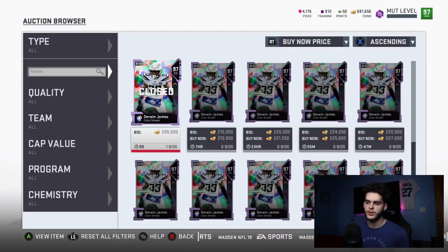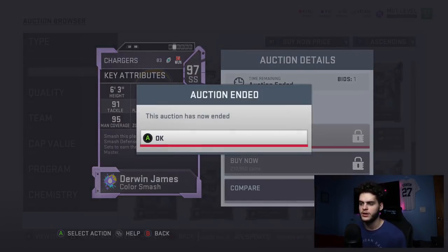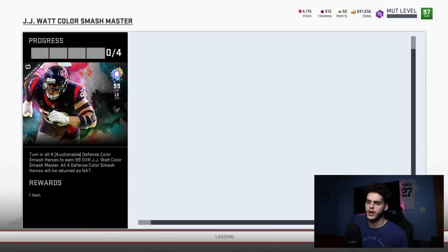Tell me where else in this game you're getting 97 overalls for 90k a piece. Obviously it could be a little more or less depending on what you buy the cards for — the highest range is probably about 110k each, the lowest around 90k. So you're going to have a Derwin James who, chemmed up with Sprinter and powered up, will have 97 speed, maxed-out coverage, near-maxed hip power, high play recognition, high tackle — and he's six-foot-three and he can catch.